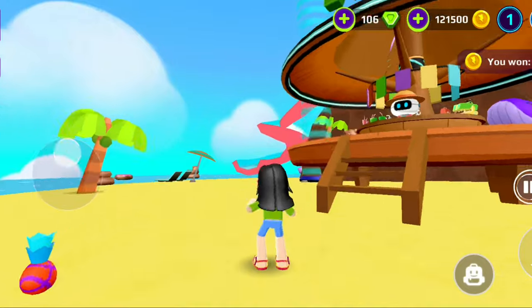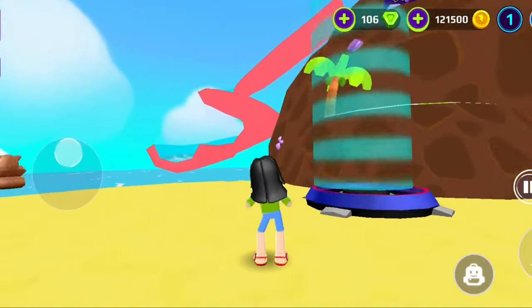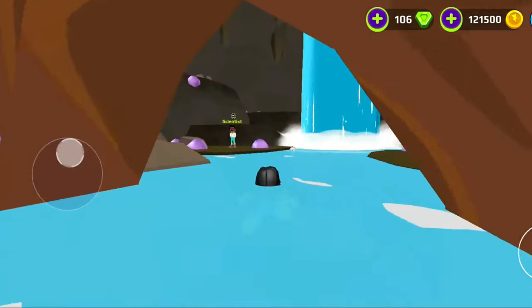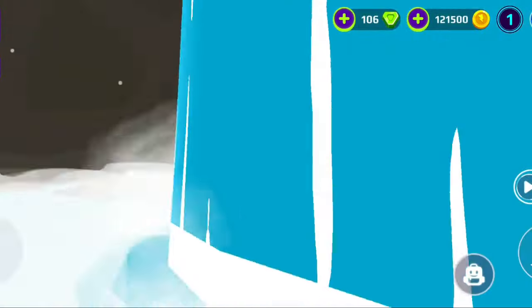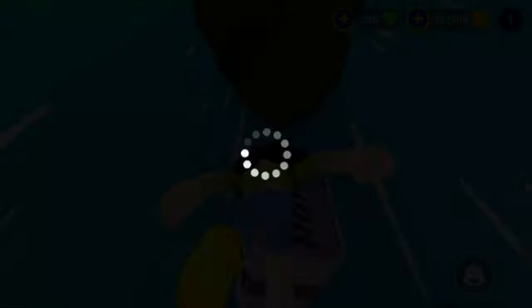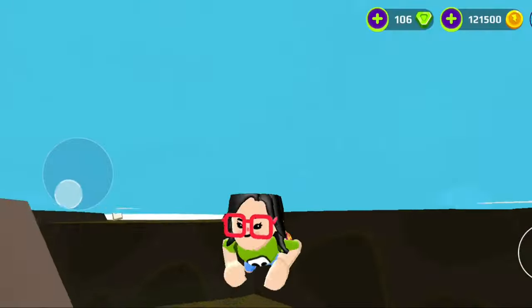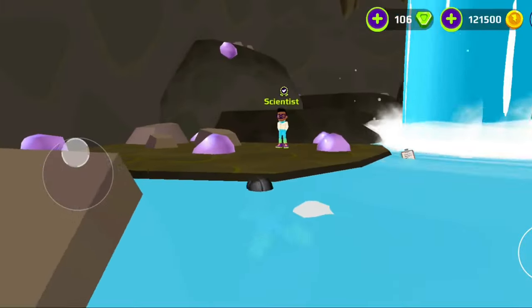For the sixth and last secret box, you gotta go to the beach to find the cave, which is right here. Once you enter, you go into this downfall area. If you look up, there's a secret box right there — you need a power-up to reach it. And yeah, that's it guys, I really hope you enjoyed this video!